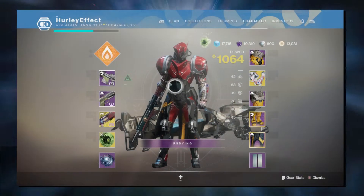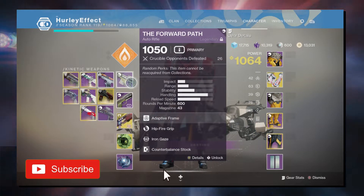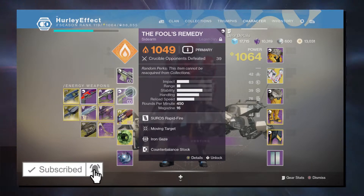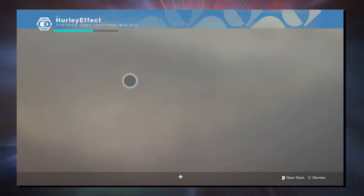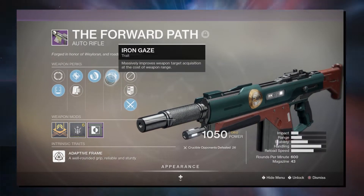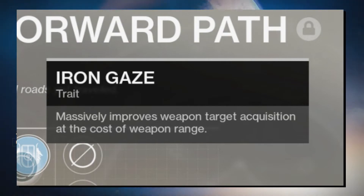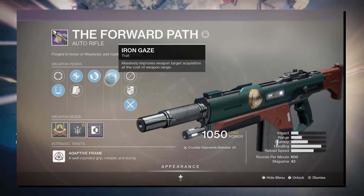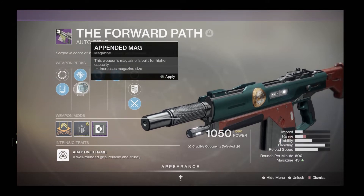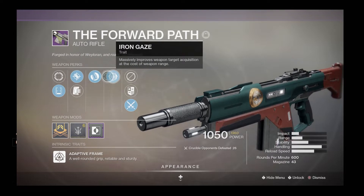Hey everyone, welcome to today's video. In this one we are looking at a couple of returning Iron Banner weapons. With random rolls, the Forward Path and the Fool's Remedy both came with Iron Gaze, which is a new perk. Basically it massively improves weapon target acquisition at the cost of weapon range, and as you can see the range on this is not that great — without Accurized Rounds it would be pretty average.